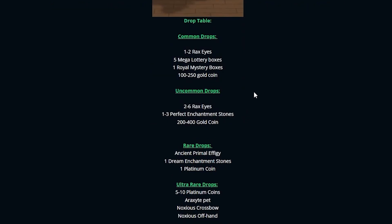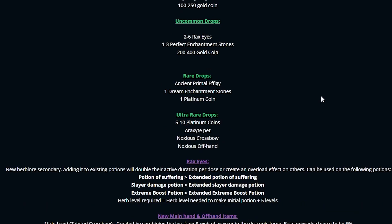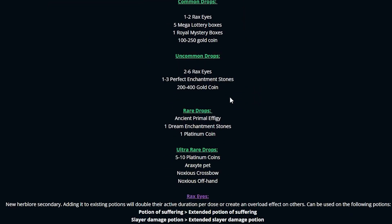Common drops: 1-2 eyes, 5 megalottos, 1 royal mystery box, up to 100-250 mil. Not bad. Uncommon drops: 2-6 Rax eyes, 1-3 perfect enchantment stones, 2-400 mil cash. Decent. Rare drops: ancient primal effigy, dream enchant stones, a bill cash. Ultra rare drops — why we are here: 5-10 bill, a Rax pet, noxious crossbow, noxious crossbow offhand. Yes. We are aiming for the big ones today.